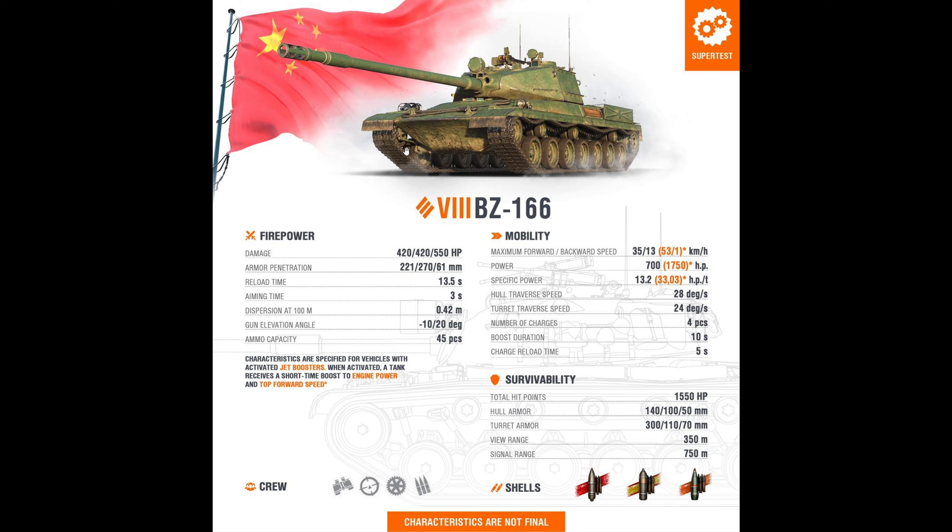Looking at stock turret stats - 330 meters of view range, cannot depend on this. With the stock turret you get 270mm for the turret front, which is still pretty good with the larger mantlet. But yeah, stock turret stats are not reliable. At least the stock grind won't be too difficult because the commander cupola is not that big. Also has 10 degrees of gun depression - pretty nice. Shell velocity is 1000 meters per second for the 122mm - it's alright, a lot better than 800 or 900 for tank destroyers.